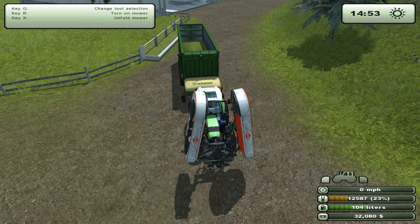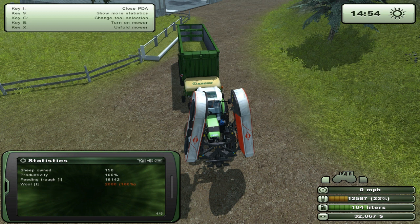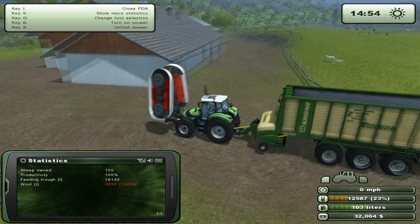How much grass do we have? The statistics show the feeding trough is at 18,000 - so it's probably like 18,200 litres of grass. I've got pretty much double what we need, including what we have in the forager.